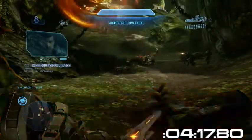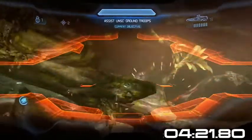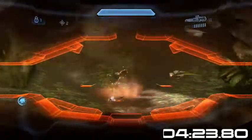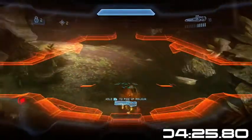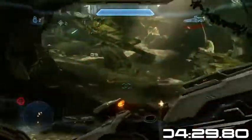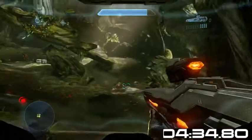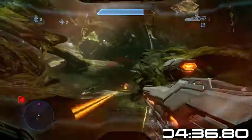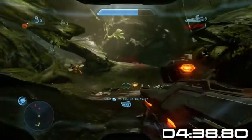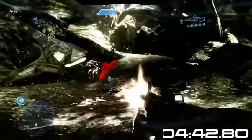Right here, pop your auto sentry and target all the crawlers and watchers up on the hill. You do want to try to keep your marines alive — they do help. However, if they end up dying, I figured out a way we don't need them to get this done fast. We're just taking out all the crawlers. Once this basic area is done, there's going to be about five or six crawlers, a watcher, and a knight.